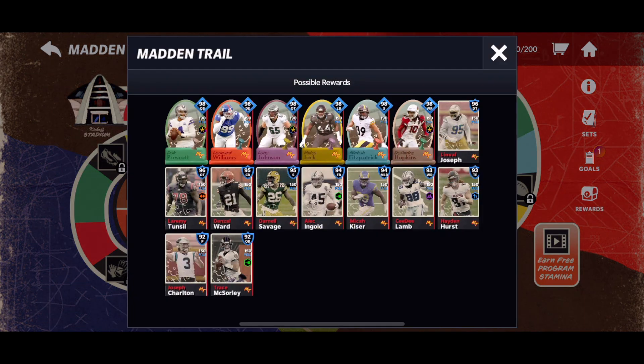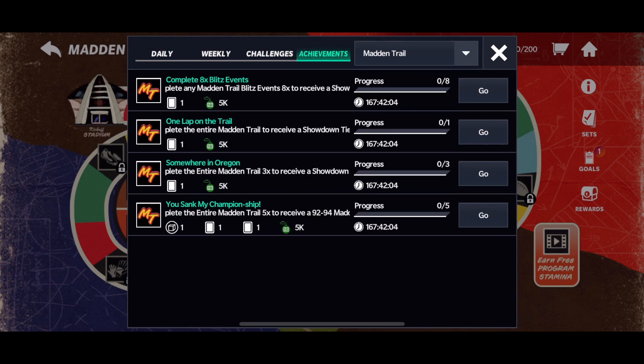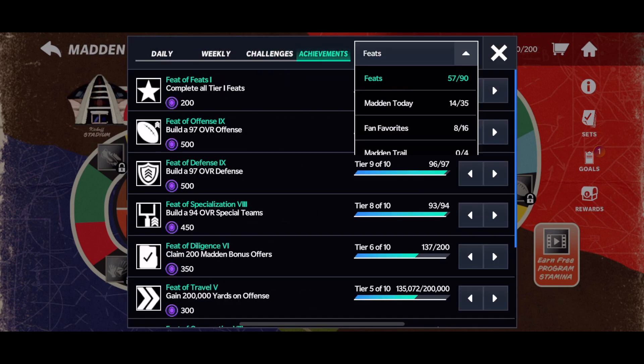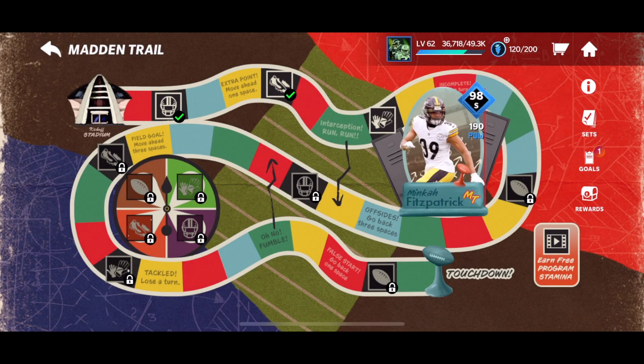There are some achievements in the promo. If we go to goals and then achievements and select Madden Trail, there are four different ones. One is to complete any Madden Trail Blitz event eight times to receive a showdown tier seven pack and 5,000 X-Factor points. Complete the trail once, three times, and then five times to get different rewards. Very interestingly, completing the entire Madden Trail five times rewards you with a 92 to 94 Madden Trail player and a Sugar Rush Egg Card — we're not sure what that's for yet, but maybe it's for Easter. We'll have to see and might make a video on it.